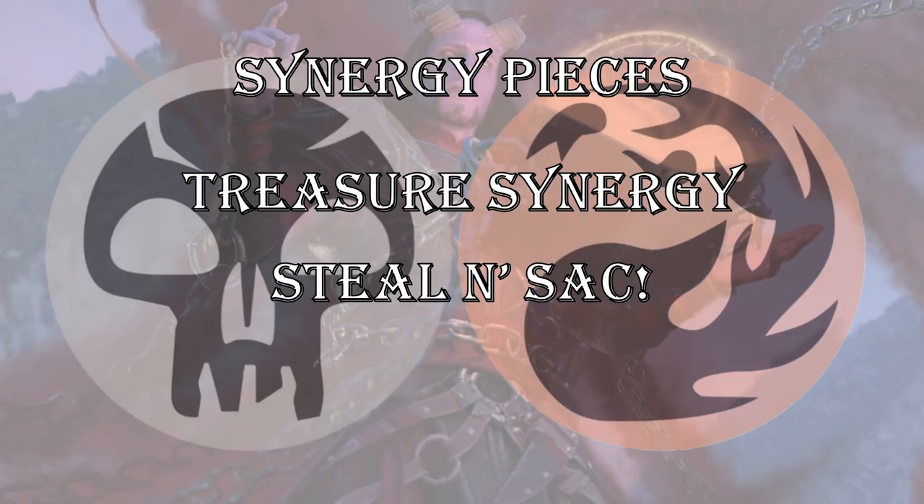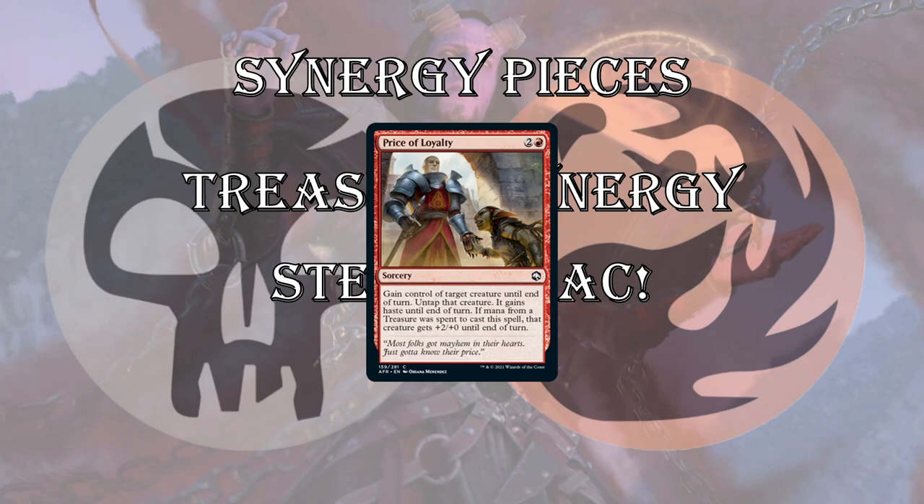Last up for Rakdos is the steal-and-sack theme. Love it. Price of Loyalty is what this is built around — at common, which is very important. You want to have your steal ability at common, and common sacrifice outlets to enable it. 3 mana for Price of Loyalty — you gain control of that creature. If mana from a treasure was spent to cast the spell, it gets +2/+0 until end of turn.